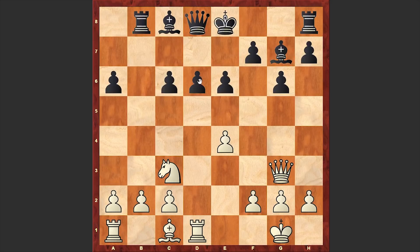After Rd1, Bg7, and Qg3 — taking into consideration the fact that this pawn is a potential target, it was better to play Be7. But in the game we see Bg7, and after Qg3 black made a serious mistake and played Be5. At least it would be better to play e5. Now we will see what the problem is with Be5.